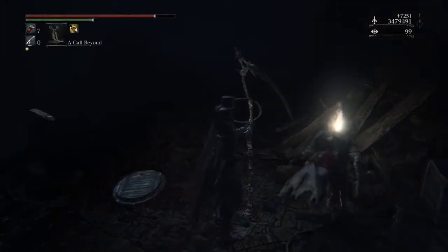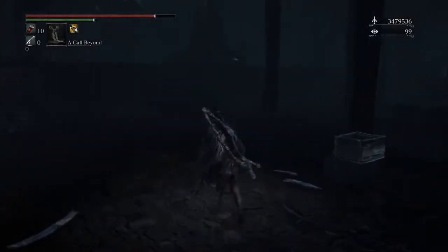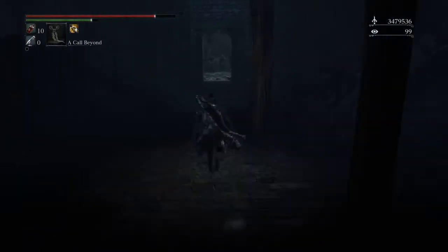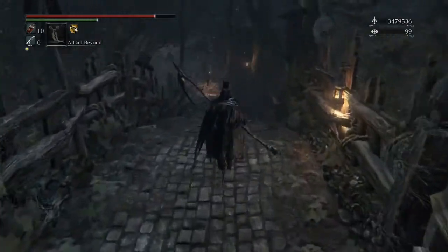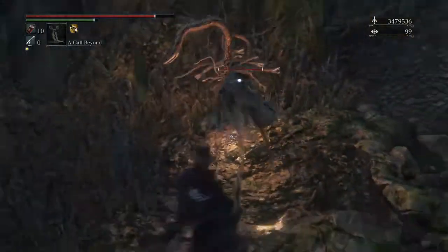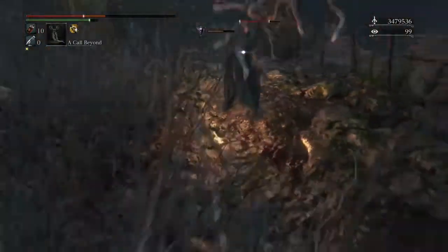If you can land the first backstab, generally the second backstab is just as easy, so long as you have a long-range weapon like my scythe. Besides that, they're extremely dangerous — they have a grab attack that will probably one-shot you, and they do a lot of damage in general.